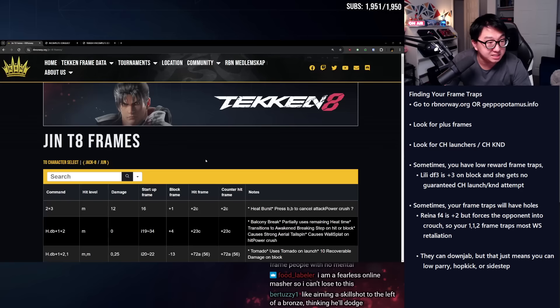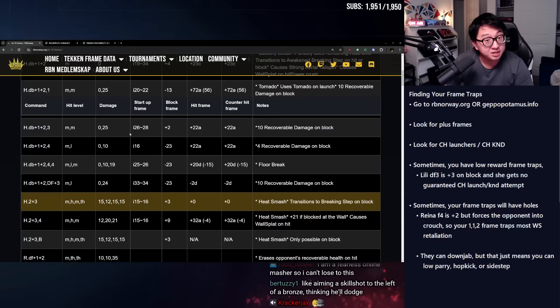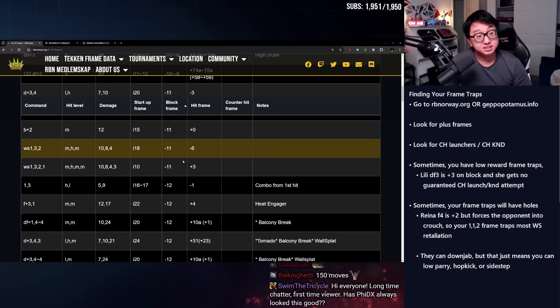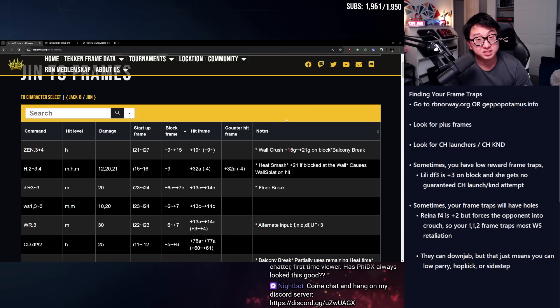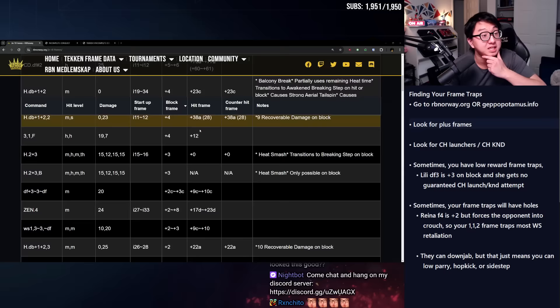To find your frame traps, you can click here and sort by it. Go to block frames — we have to get through the minus frames first, which is actually a great way to look for punishment data. Flip it again and now we have all the plus frames with the moves that come with them — this is how you start exploring what plus frames to look for. Step one: look for plus frames. Step two: look for counter-hit launchers — you'll find these in character guides, watching pro play, or high-level replays. The resources are very available. The plus frames themselves are all here; this will let you find everything without testing it all yourself.